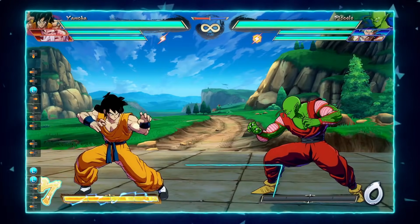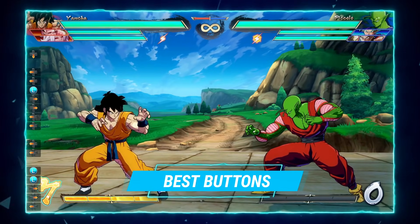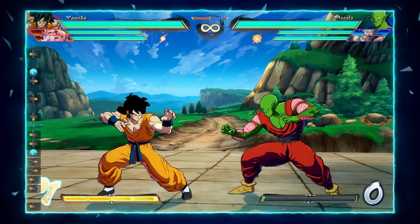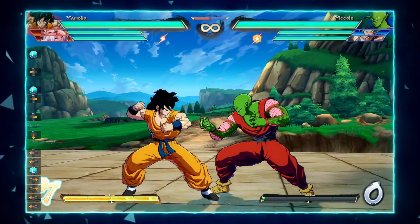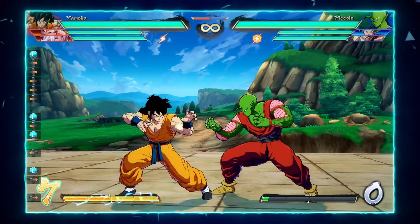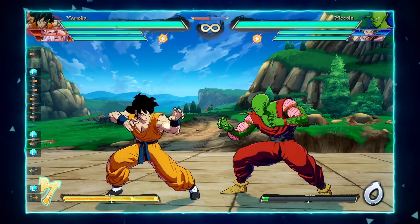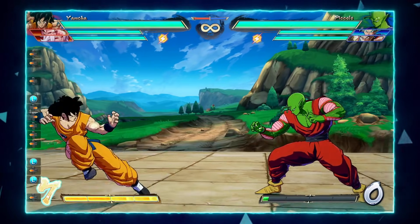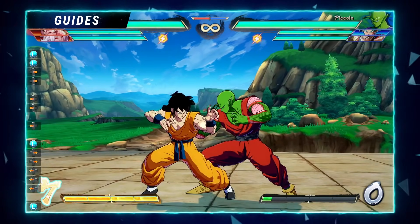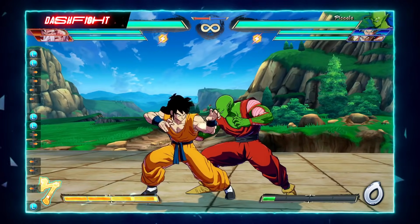First let's talk about Yamcha's neutral game options. One of his best buttons on the ground is his 5L. His 5L comes out quite quickly and advances Yamcha forward just a little bit, and is a really good approach tool from a dash. Yamcha is trying to close the gap and apply his unique pressure game, so using this normal is going to be really important. It also has a decent auto combo follow-up on whiff, so approaching on the ground with this button is really strong.